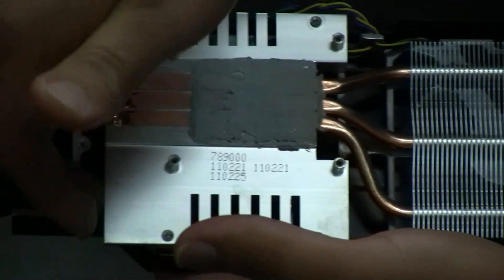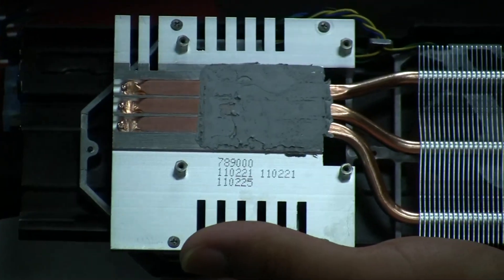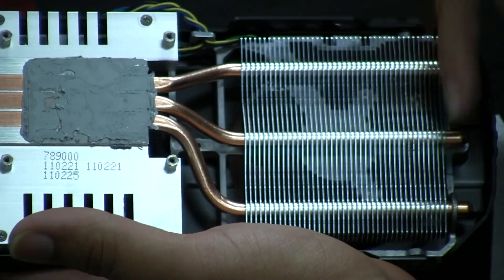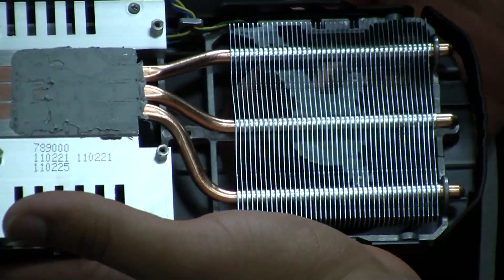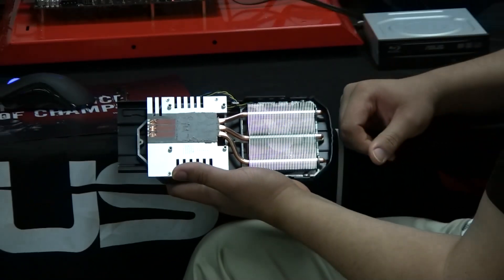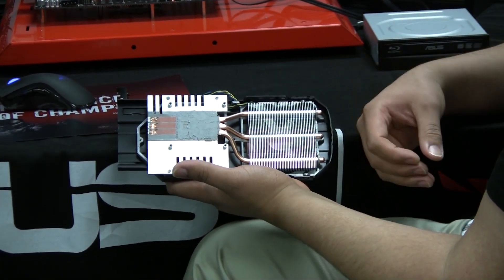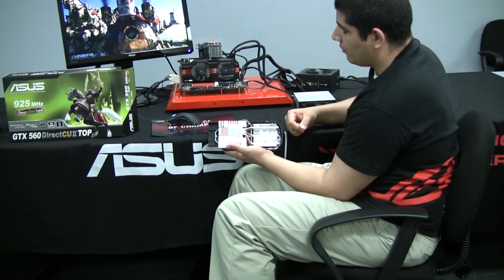The heatpipes feed into a large block assembly that dissipates heat, and then transfers it to a secondary radiator-style design with a lot of finning that directs airflow and exhausts the heat out. This gives us a really effective design where we've one-upped the reference in terms of providing superior idle and load temperatures while maintaining a very, very low noise profile.